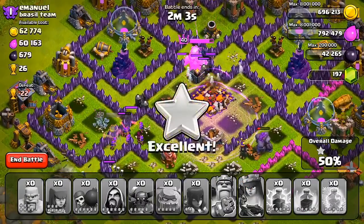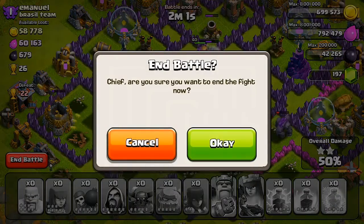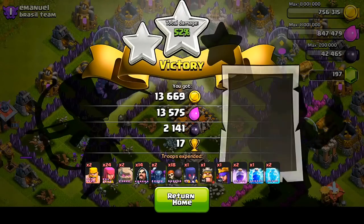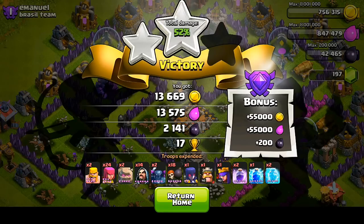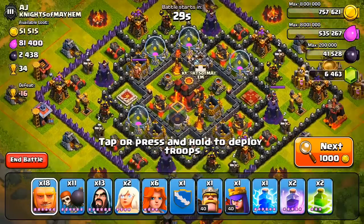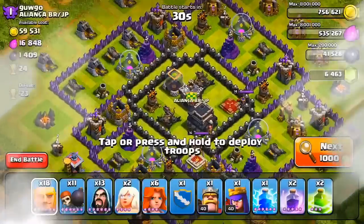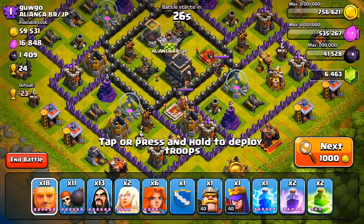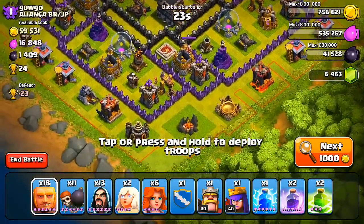I really like using jump spells and seeing when people use them. One of my clanmates, Steve — I've shown you guys a lot of his replays in Clash mailbags, where he'll use jump spells with giants against Town Hall 10s and end up getting two stars. Super effective against certain bases. This raid worked out pretty well — 17 cups, or trophies. A lot of people ask why I say cups — I just go back and forth. You guys can let me know in the comments whether you say cups or trophies.